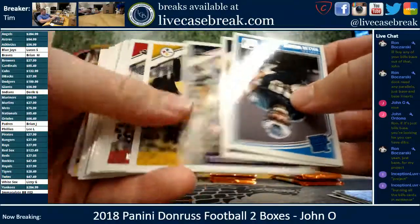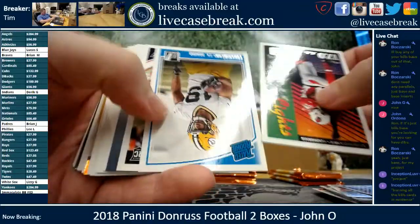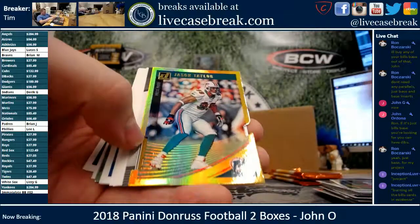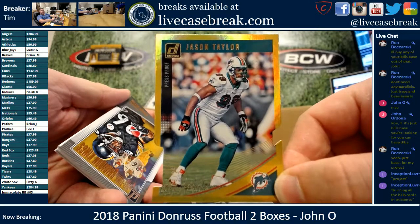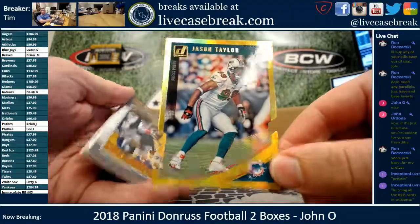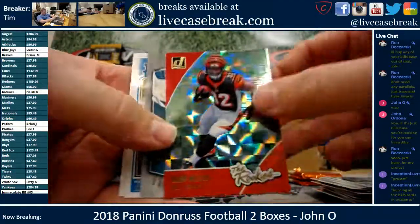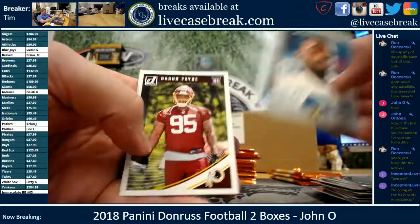Watson Dominators. Fantasy Life, Travis Kelce. Here comes the gold underneath the filler — it's a press proof out of 25, die cut. Jason Taylor. Very nice card, 8 out of 25 press proof. Another nice low numbered card. Mark Walton. Legends of the Fall, Michael Irvin. Jordan Lashley. And Rod P.